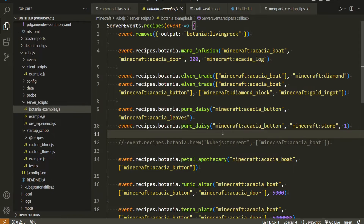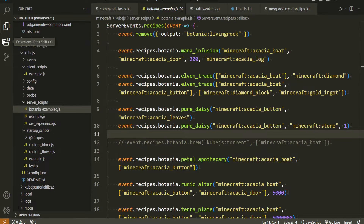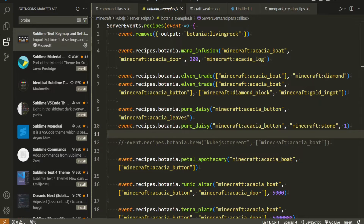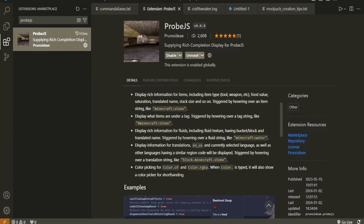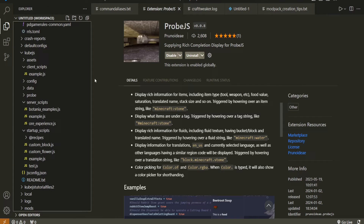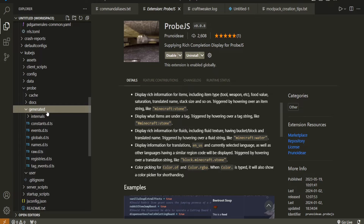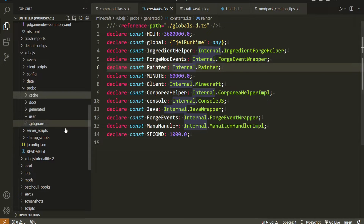That brings us to our next tip: the ProbeJS mod, which also goes along with the ProbeJS extension in Visual Studio Code. When you first start the game it'll dump out everything in the game into some files, and then you'll get autocomplete within your KubeJS scripts. You can see it dumped all of these files here — basically you'll get autocomplete when you run your script.